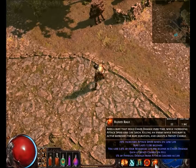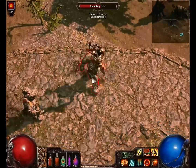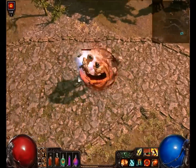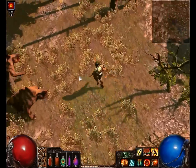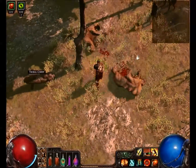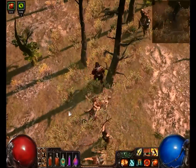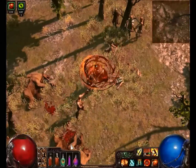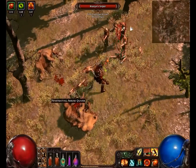We're going to cast it down here and show you what it does. First, without it — see, nothing, no Frenzy charges. Now let's cast it with Blood Rage active — boom, you're always getting Frenzy charges with this. Kill another enemy, recharges the buff back up again. So you're always going to have that, and the duration goes up as you level it.